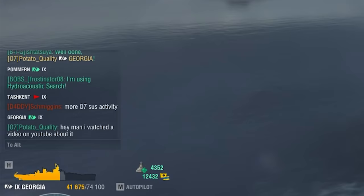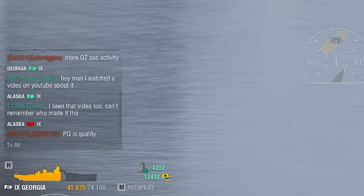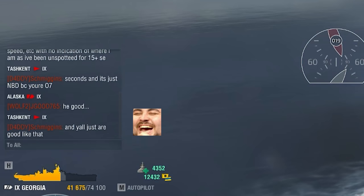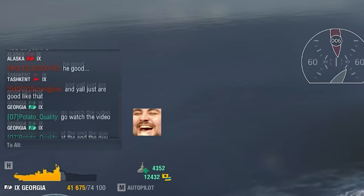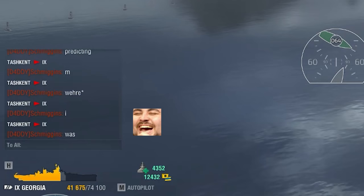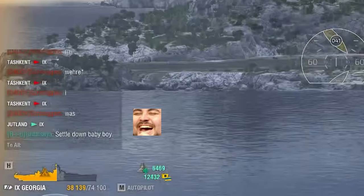I hope this was a helpful guide on how to brawl in a battleship and how to position your ship at closer ranges. This can be used for cruisers too, but maybe I'll make a more specific guide on those in the future. Brawling secondary battleships is something I love — positioning them is really hard but can be very rewarding, and that's how you get those massive crazy games like that 400k Ohio game up on my channel.